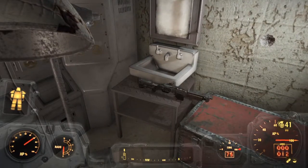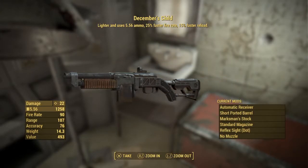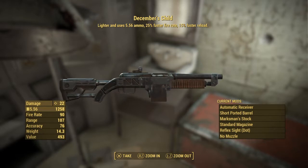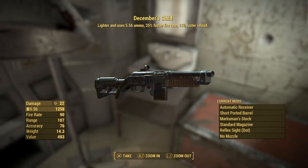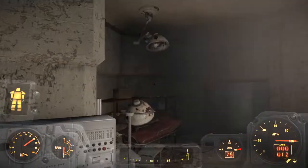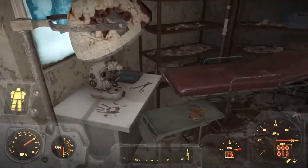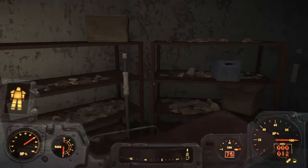The bonus perks on this weapon are that it is lighter and uses 5.56 ammo. It has a 20% faster fire rate and also a 15% faster reload. So this is a really quick-firing, quick-reloading combat rifle. It doesn't have a ton of damage on it, but the fact that it uses that different caliber of ammo is great, because as you can see I have a ton of it.